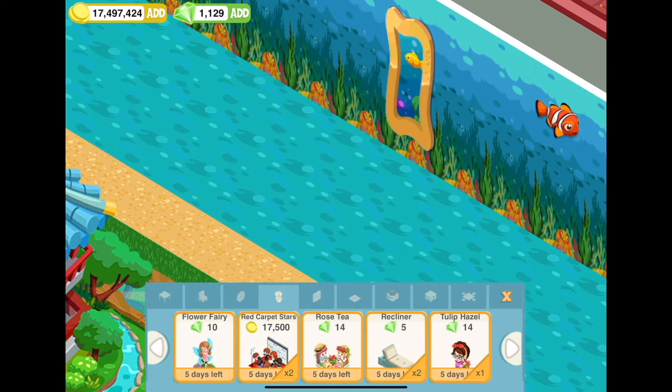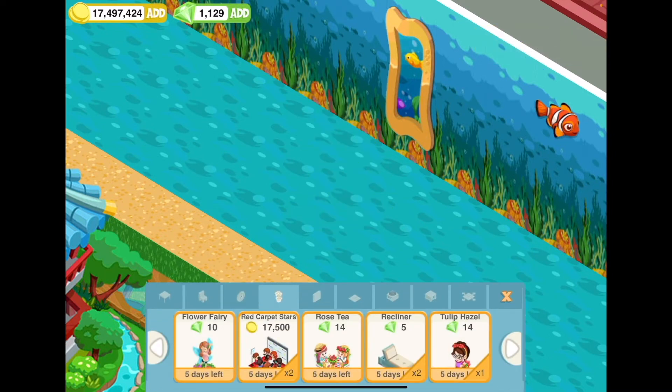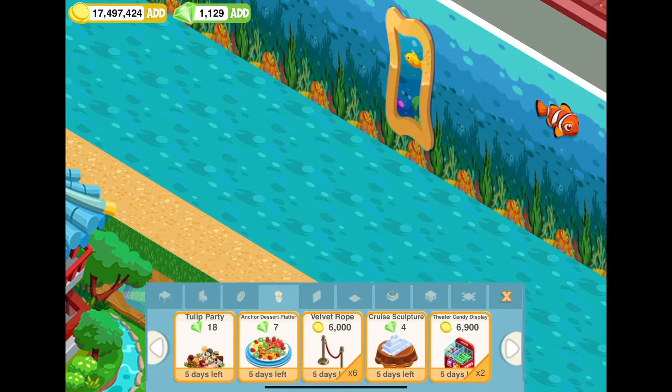I remember getting a tulip hazel a long time ago in the spring box for about 28 coins. Now there's a tulip party — that's kind of cute, they all have tulips. Let's see how many coins it is: 18 coins. Yes, I am cheap when it comes to my coins.